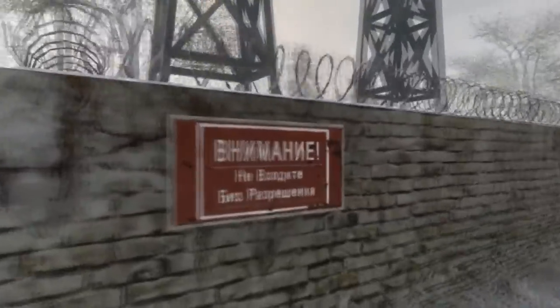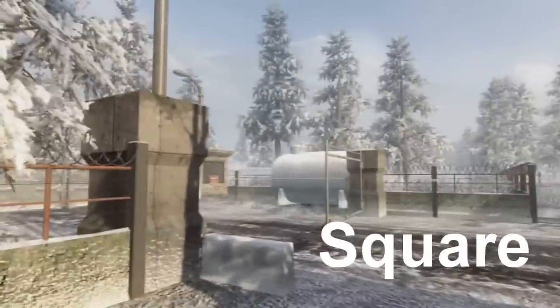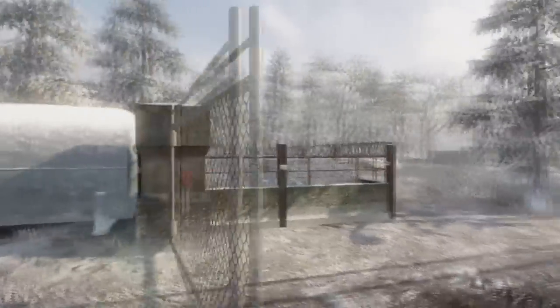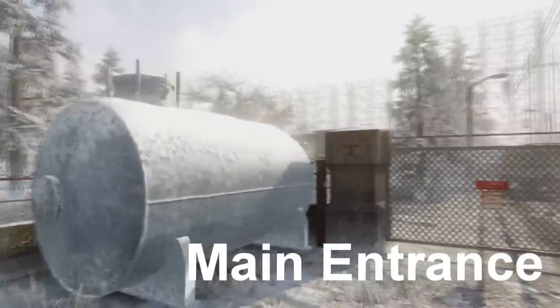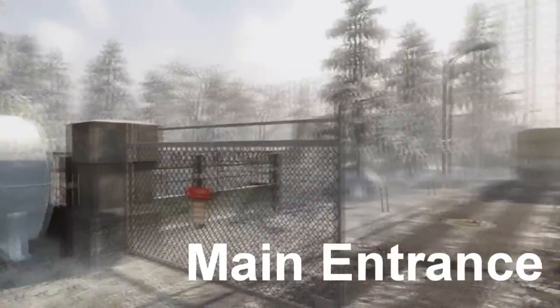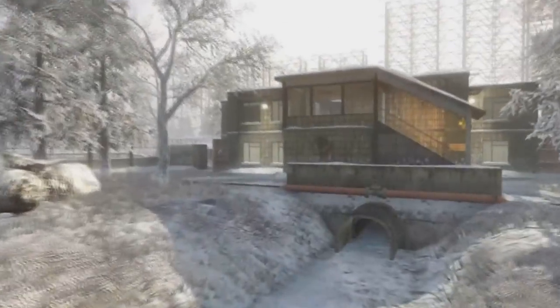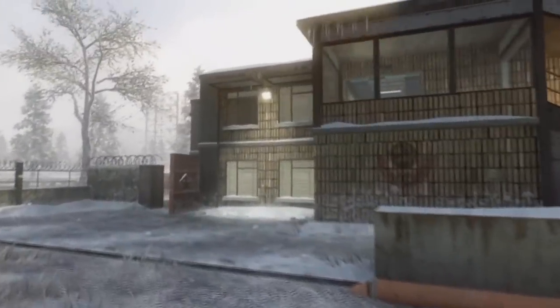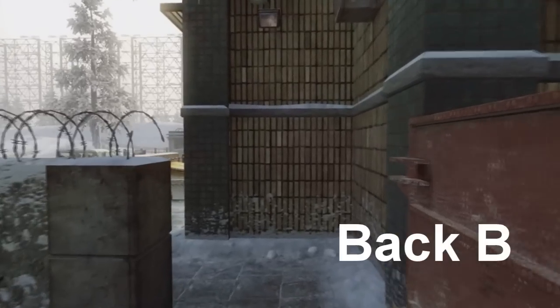Over here is the antennas — antenna building or the square. Square works the best. Main entrance. You're not really going to call this out unless you're playing TDM and somebody's got their dick in the ground over here, so I don't know why anybody would be over there. Over here we've got runoff again. And side entrance, or back B entrance.